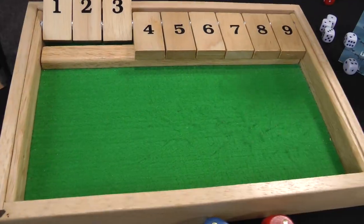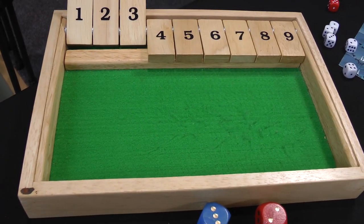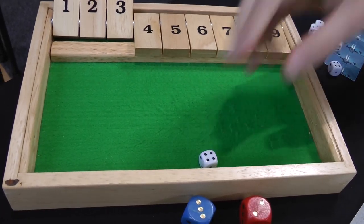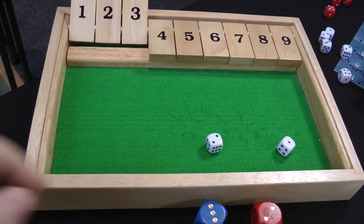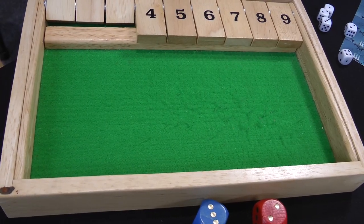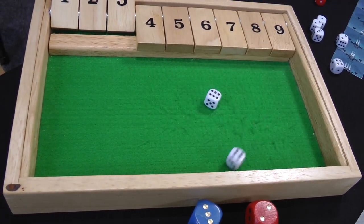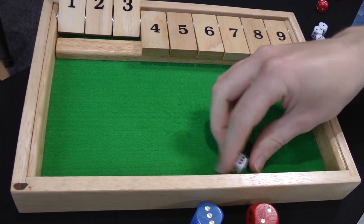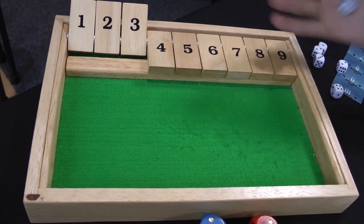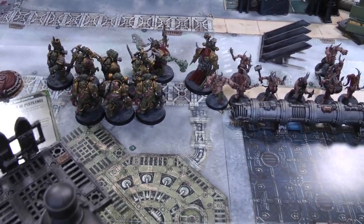On to the psychic phase. We'll do Smite first — it'll hit the Intercessors and goes off with a seven. Two mortal wounds this time; I try my four-plus ignore but fail both — an Intercessor goes down and another takes a wound. Then attempting Miasma of Pestilence on the Plague Marines — perils of the warp! The Plague Caster takes mortal wounds but makes his Disgusting Resilience save and survives. Miasma of Pestilence successfully cast, and he didn't kill himself.